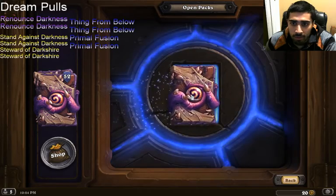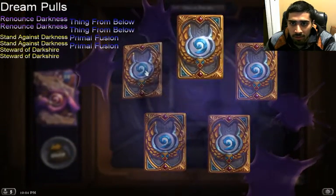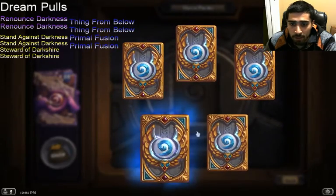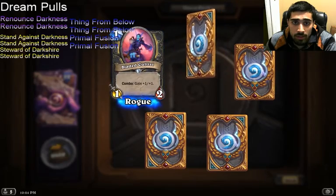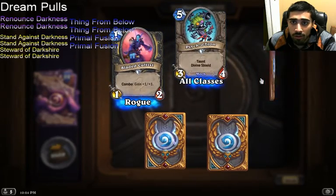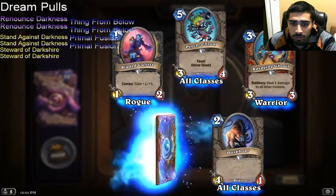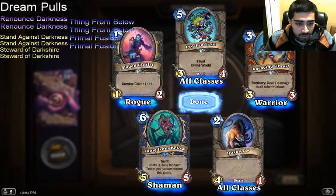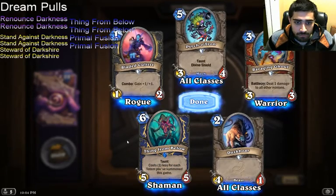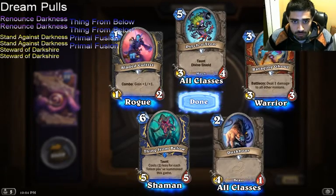Pack 1. Normal pack, full commons plus a rare: Bladed Cultist, Psychotron, Ravaging Ghoul, Duskboar, and a Thing from Below. Starting out strong. Ink from Below — check.